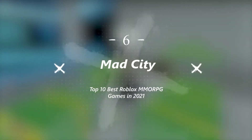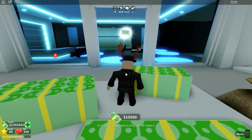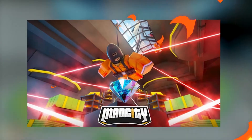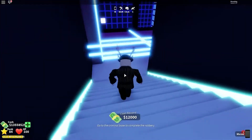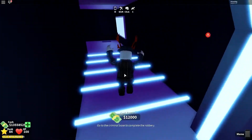Number 6: Mad City. Mad City is known as the Roblox version of GTA. In this game, you may choose to play as a thief, a cop, or a superhero. You can equip up to four weapons in this game — a shotgun, sniper, rifle, and more. Your abilities and techniques will improve as you continue to play the game.